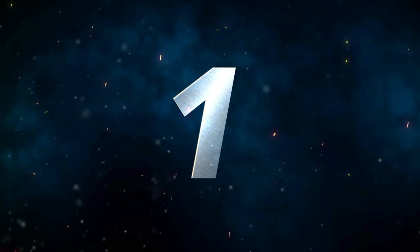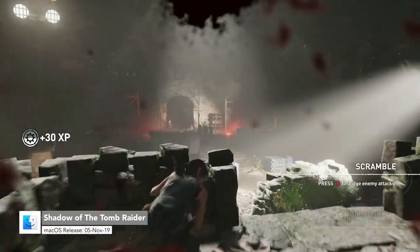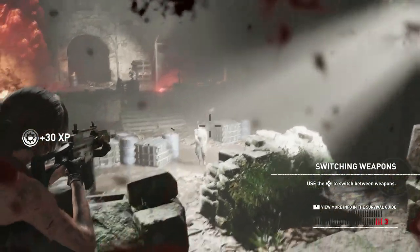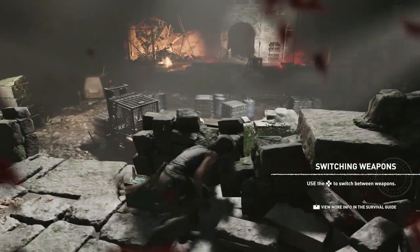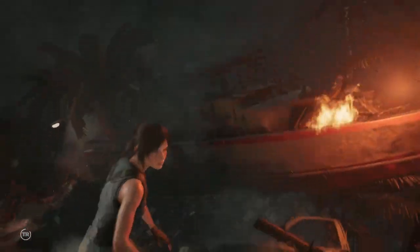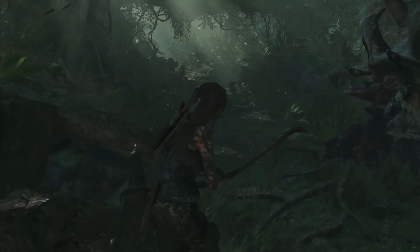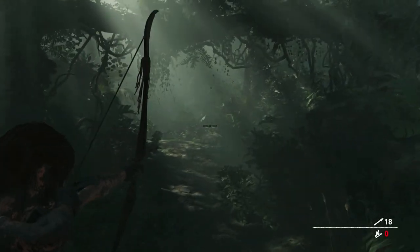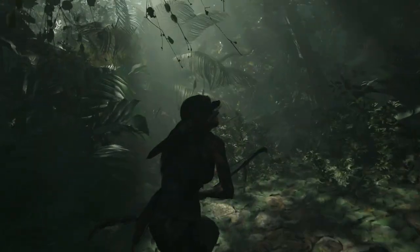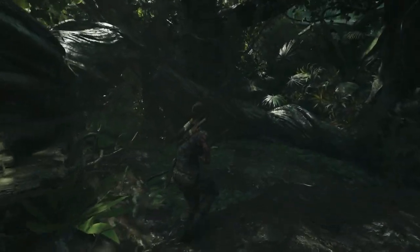Number 1, we have Shadow of the Tomb Raider. On the 5th of November, Feral Interactive ported the last chapter in the new Tomb Raider series to Mac. This is the Definitive Edition, which combines the base game, all seven DLC challenge tombs, and all downloadable weapons, outfits, and skills. In this concluding experience, Lara goes to a bustling Mexican town of Cozumel and will attempt to save the world from the Maya apocalypse. Players will navigate underwater caverns, pass spectacular locations, explore tombs filled with traps, and engage in fantastic combat. Be sure to check out the full list of supported Macs on the game's Steam page. It also officially supports eGPUs and HDR.